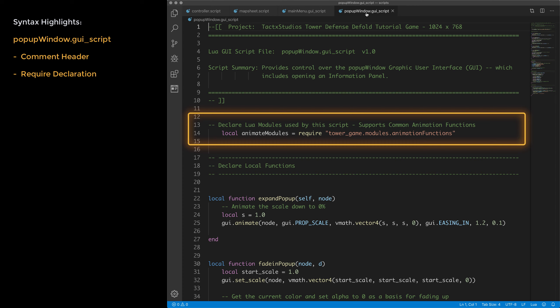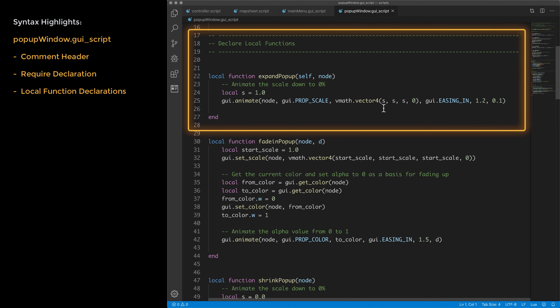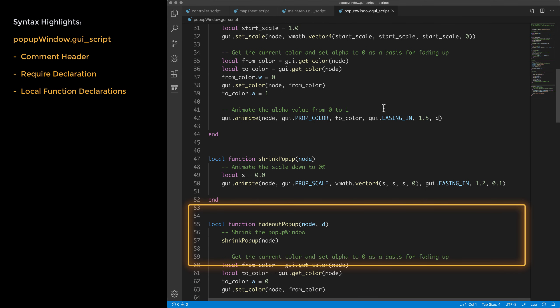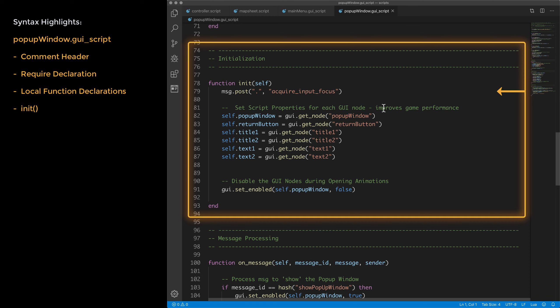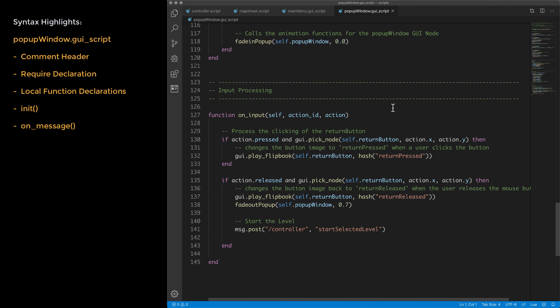I've included a bypass_menu global variable allowing you to skip the entire level selection process and proceed directly to a specific level set by the global variable bypass_level. The onMessage function provides logic for four messages: show main menu, disable control nodes, show a node, and hide a node. The onInput function handles pressing level selection bars — when pressed it changes the bar image using GUI.play_flipbook; when released it sets the active level, disables the main menu nodes, and sends a message to the controller to display the introductory game pop-up, or simply starts the selected level if bypass_panel is true. The update function resets debug messages to blank — comment out those lines if you want the debug messages to show.